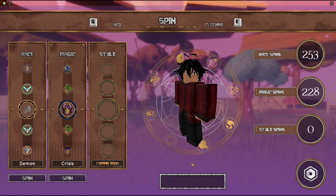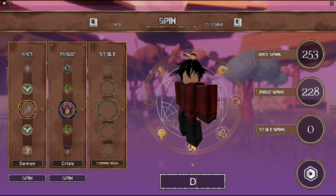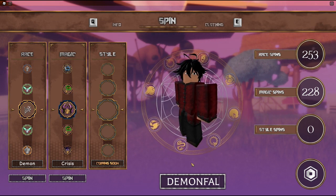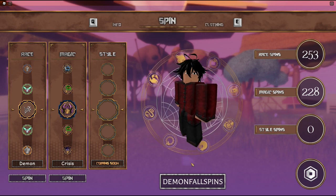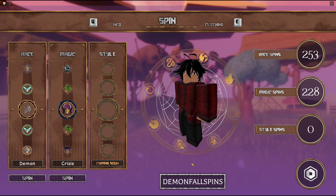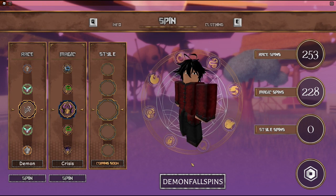The first code I have for today is going to be Demonfall Spins. So this one is D-E-M-O-N, then F-A-L-L, and then S-P-I-N-S. Demonfall Spins. You guys can pause the video if you need any extra time to type in any of these codes. I'm gonna enter it in.